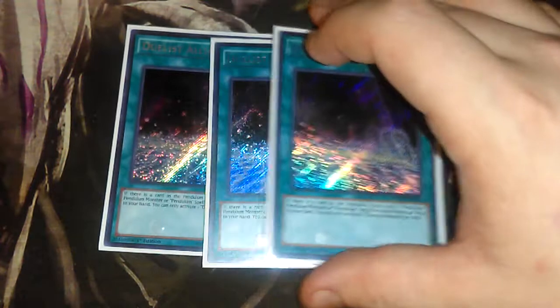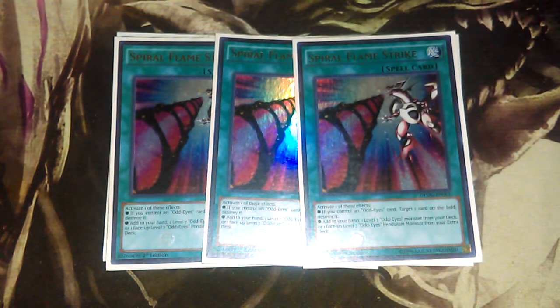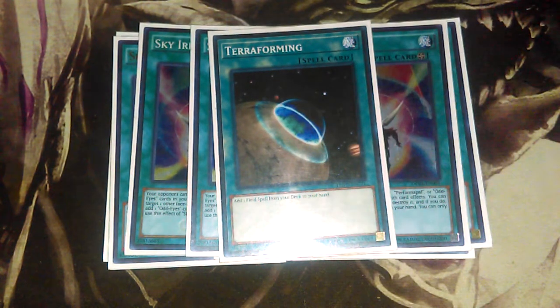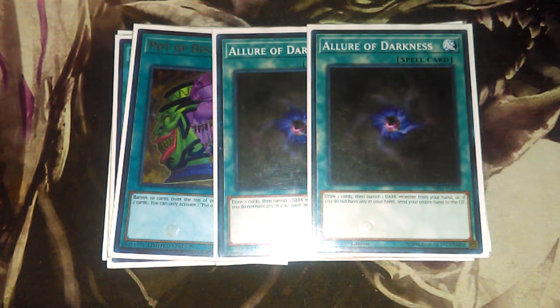For your spells, nothing crazy here: three Duelist Alliance, love this card still — searches your Odd-Eyes monsters when you don't open with them, definitely increases your chances. Three Spiral Flame Strike, a great card — very versatile because you can search with it but you can also pop something on the field, which is insane. Then of course you have your Sky Iris, which is amazing to combo off with your Arc Pendulum, just to get your combos going and get tons of bodies on board. One Terraforming to search it out. For draw power, two Pot of Desires — I don't like drawing into Desires so I wanted to cut that, but it's really good for thinning out the deck. Two Allure of Darkness as well because almost everything in the deck is dark besides the Symphonic engine.